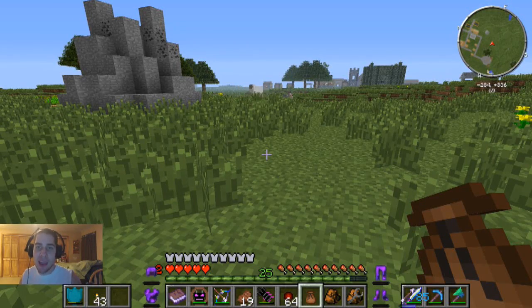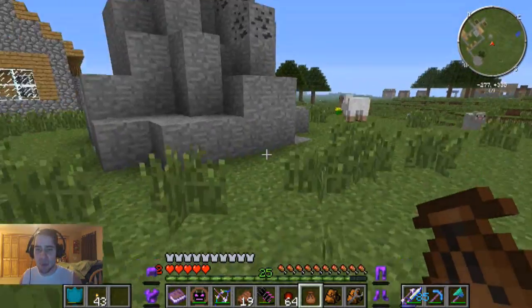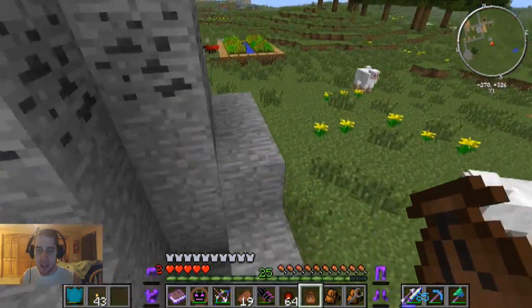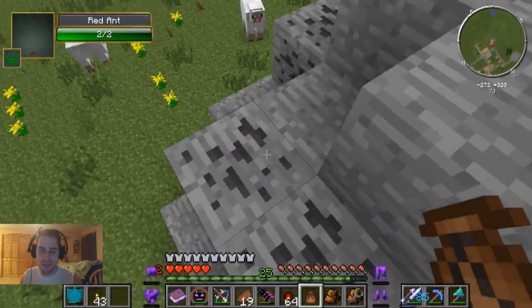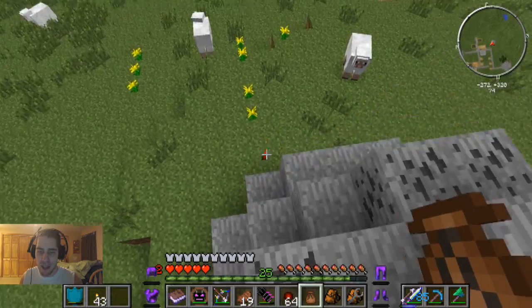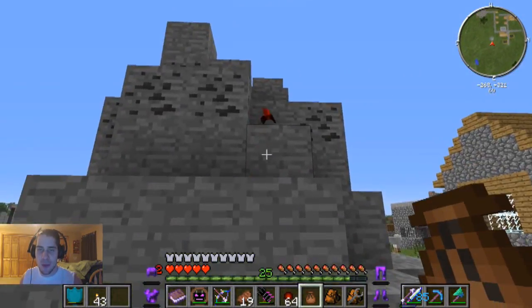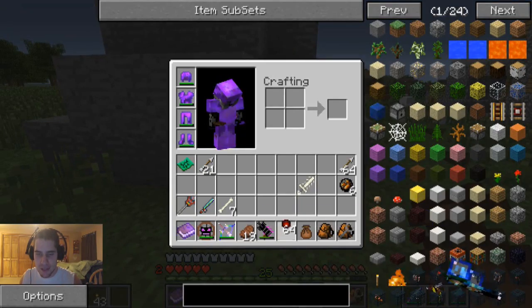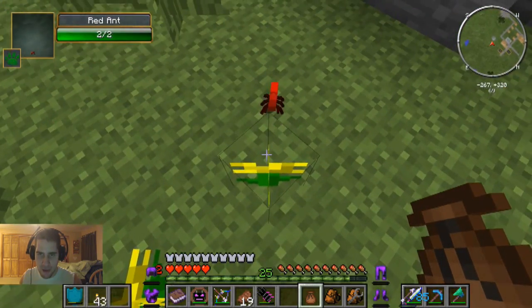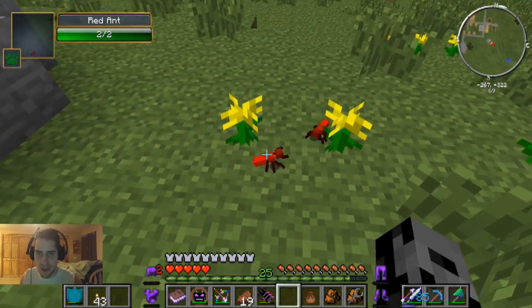Hey, what's going on guys, it's Pat and welcome back to Minecraft Epic Proportions. Today we are gonna be heading into a brand new dimension. I found a red ant around here somewhere. I couldn't find a spawner but there were a bunch of ants around, so I guess we are heading into the red ant dimension. It keeps biting me too, it's really annoying.